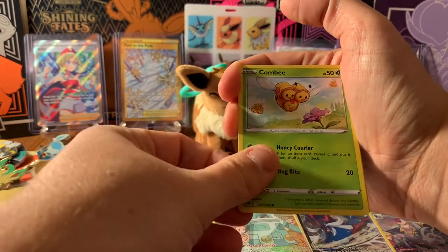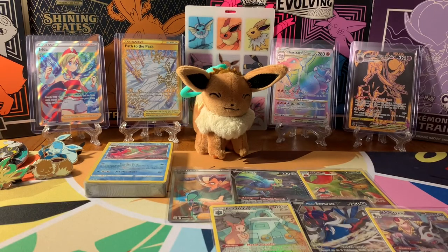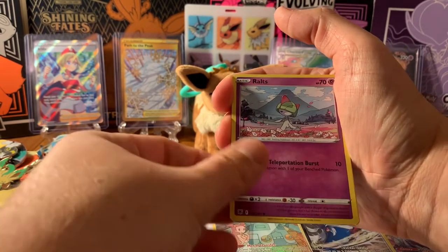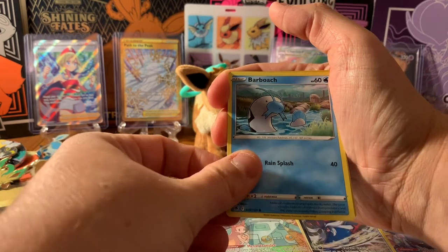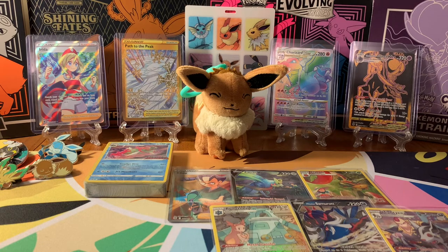Maybe we can pull even more character rares. I'd love to see that Wyrdeer if possible. Braviary reverse holo, Gapejaw Bog, and an Altaria holo. No secret rare, at least from these packs, but we've had some pretty good luck. I've definitely been eyeing the Zacian card — it's so pretty. Finding that I pulled the Zacian before Zamazenta — now I just need that for the Zamazenta collection, since I seem to have almost every Zamazenta ultra rare card. Magnemite, Braviary, Sewaddle, Misdreavus, Barboach, reverse holo Basculegion, into a Regice. I think that's the first time I've pulled that Regice card — I feel like I've pulled all the other Regis.